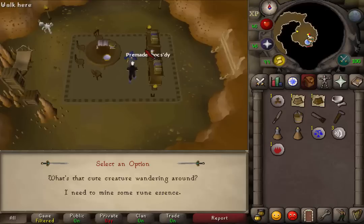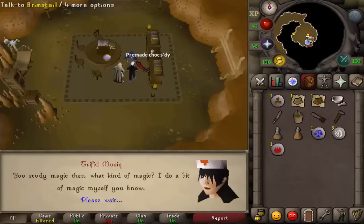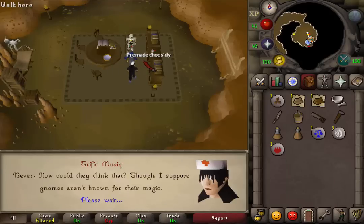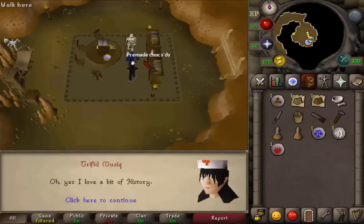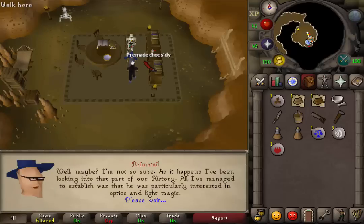Talk to him. Select the first option: 'What a cute creature is wandering around.' Then select the first option again: 'That sounds fascinating.' Then select the first option once again: 'I love a bit of history.' And now just keep pressing your spacebar to skip all this dialogue.